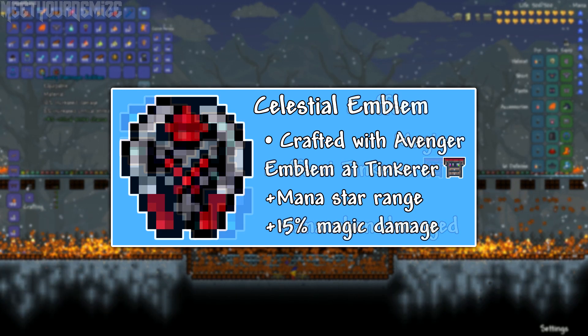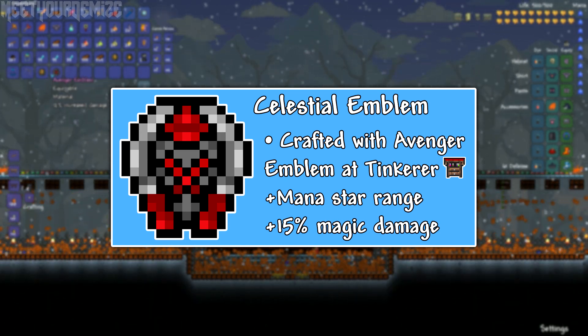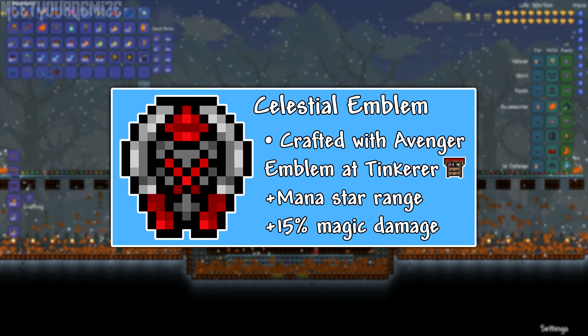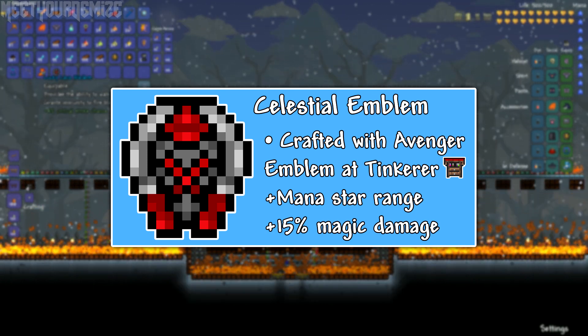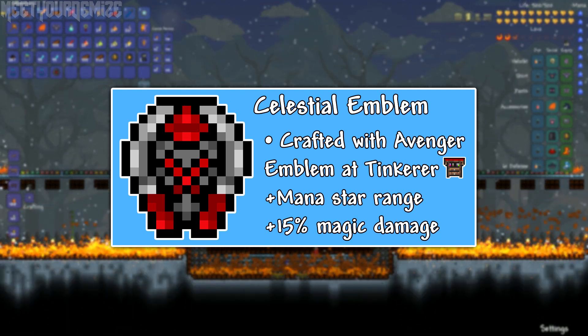The Celestial Emblem is the combination of the Celestial Magnet and the Avenger Emblem, which once crafted will give you a 15% increase in damage. The Celestial Emblem can also be stacked with all the other emblems, which means you can basically have all your accessory slots filled with damage-increasing accessories, which is just a bit crazy.